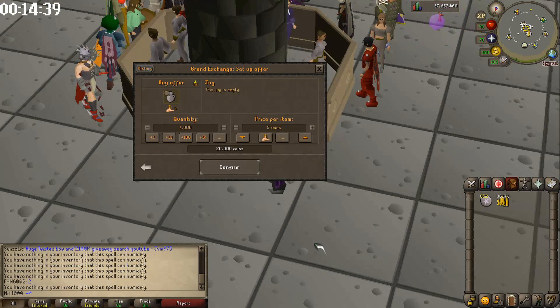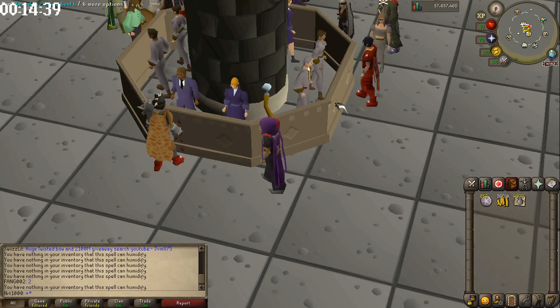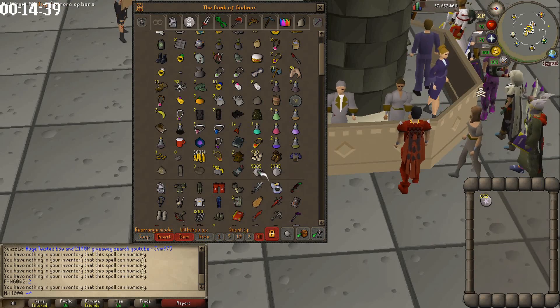I paused the timer — it looks like we're going to need to buy another 4,000 jugs or so, we're at 1,000 jugs left. At this rate we should only need another 4,000. I just wanted to include this so people weren't confused about why I suddenly have more jugs. We're going at a good pace — let's resume.